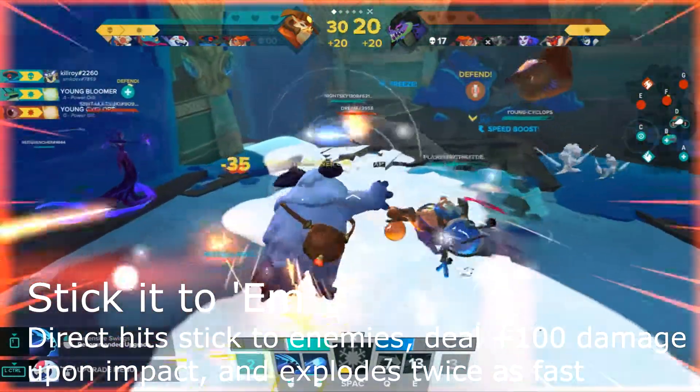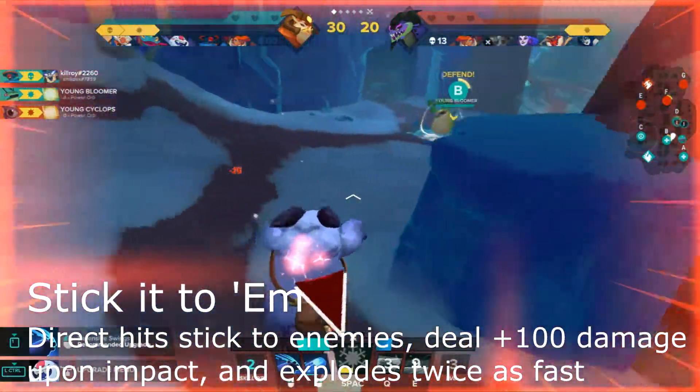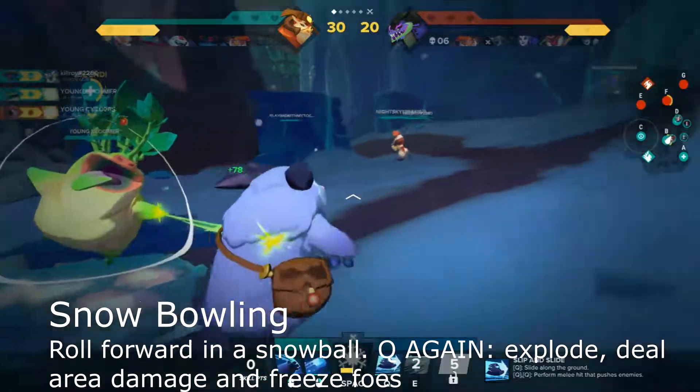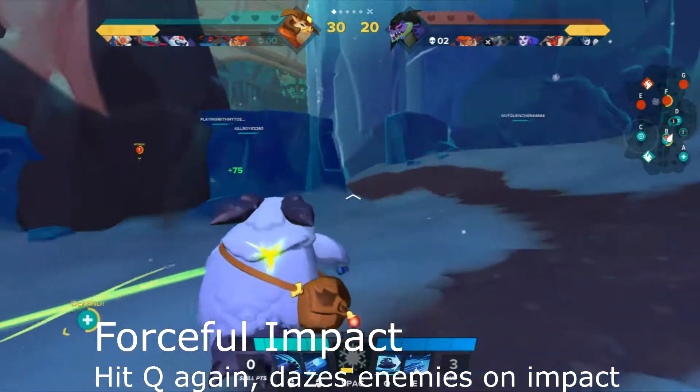Level 1: Stick It to Him — right mouse button left. Direct hits stick to enemies, deal plus 100 damage upon impact, and explode twice as fast. Level 2: Snowballing — Q right. Roll forward in a snowball; hit Q again to explode into a freezing AoE. Level 3: Forceful Impact — Q left. Press Q after rolling to daze enemies on hit.